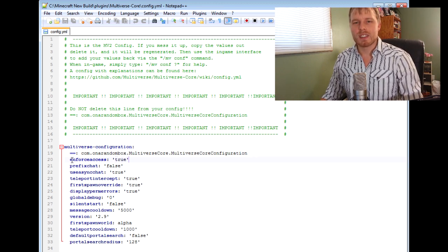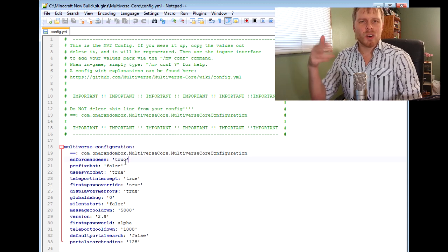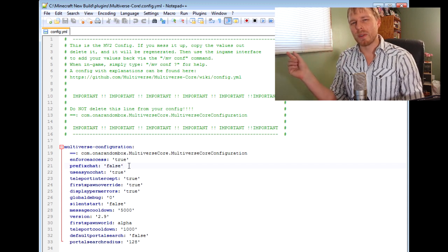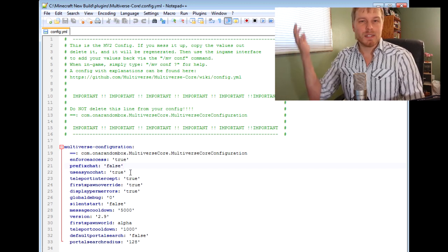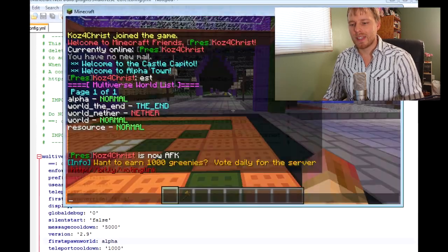Looking at the config file — the one thing to note is 'enforce access.' If you want to restrict people so they don't have access to all your worlds, set that to true. I'll go over how to set that in your permissions file later. The prefix chat is true by default — I usually set it to false because it puts the world name before everything people say, which is a bit cumbersome. You can also set your first spawn world here — mine is 'alpha,' my trial world for new users.